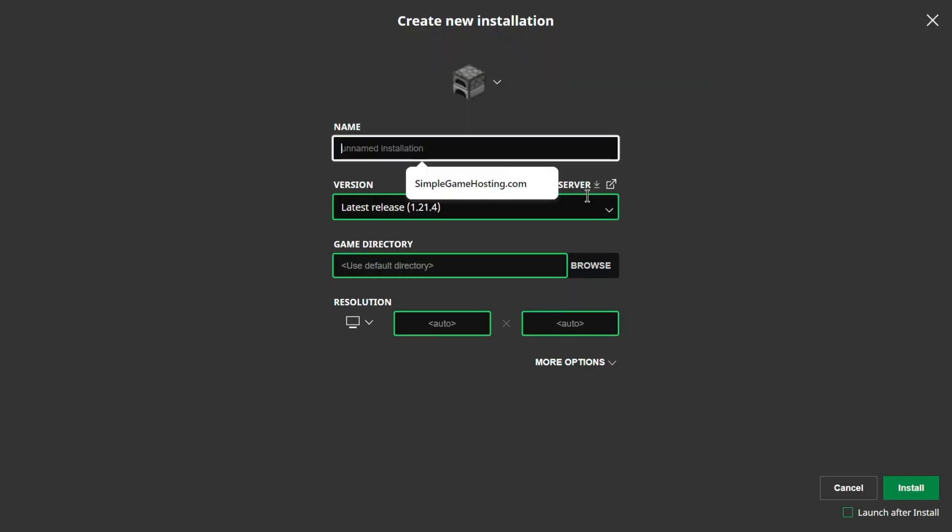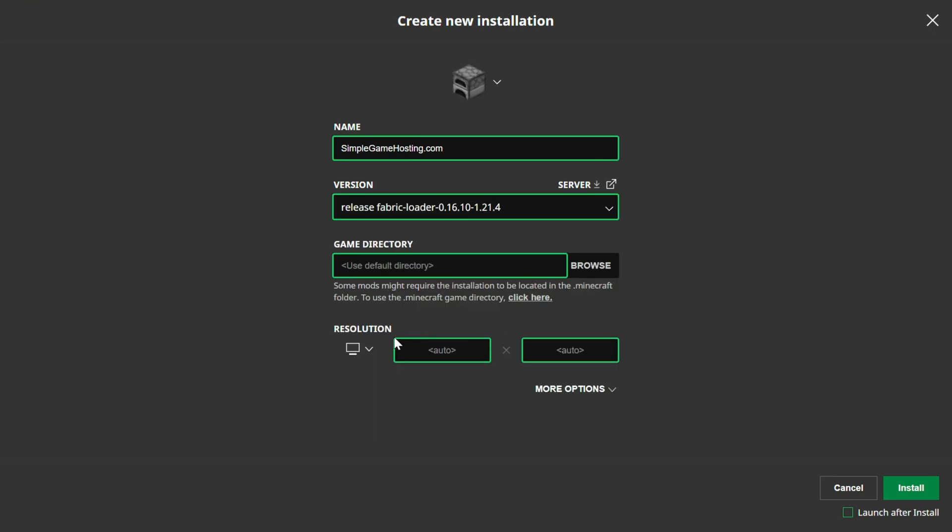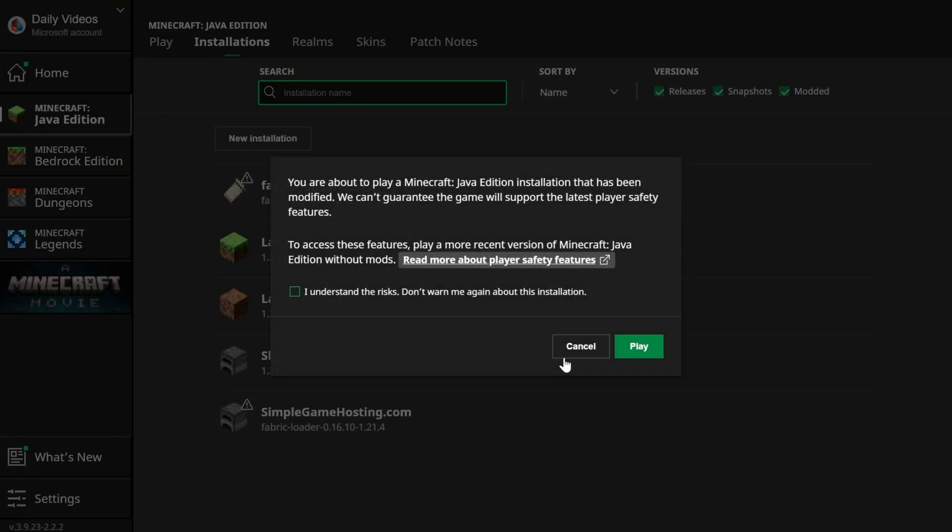Click New Installation. You can name it anything you want. Then go ahead and click the Versions drop-down box and select Release Fabric Loader for the Minecraft version you want to play — in our case 1.21.4, but for you it might be 1.30 in the future. Go ahead and click the Resolutions drop-down box and select the resolution you want. Make sure Launch After Install is not checked — if it is, it'll launch Minecraft and you won't install WorldEdit. Click Install. You might get a prompt to play Minecraft — click Cancel.